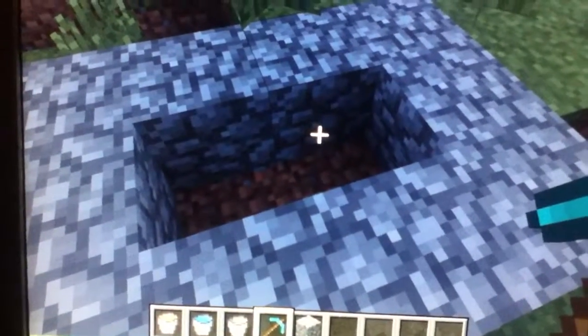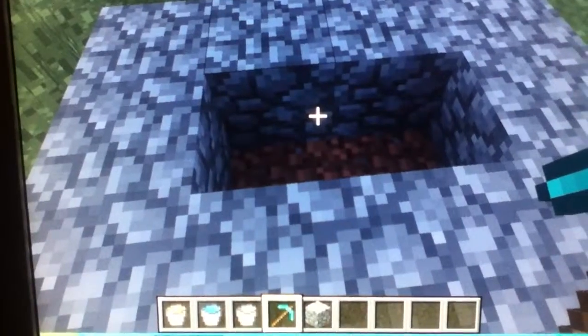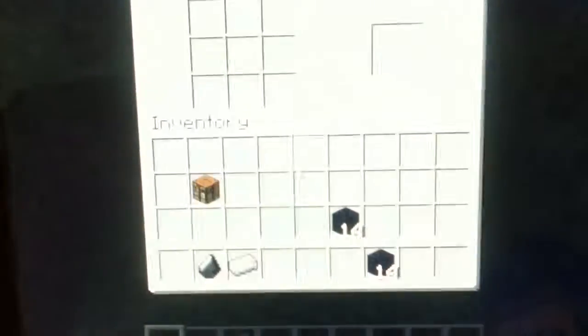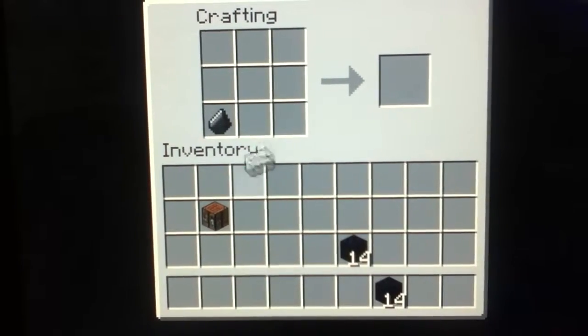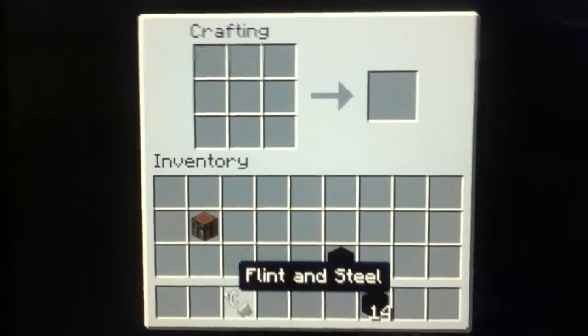Okay, so I'm going to make one of the spaces. Also, to make the actual portal, you will need to make a flint and steel, which you will have flint right there and iron right there, to make it like that.